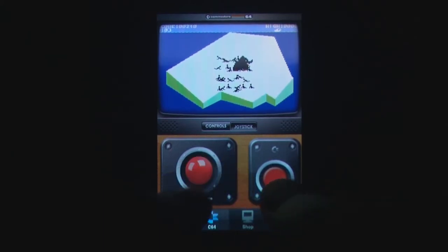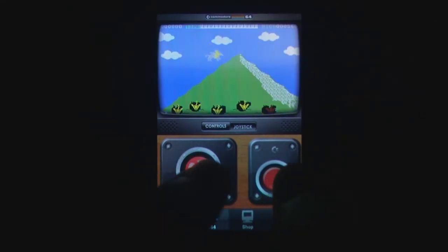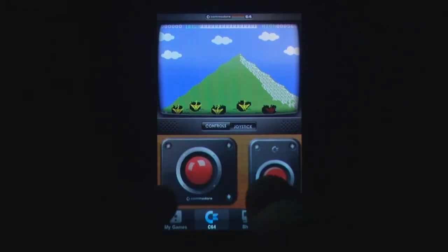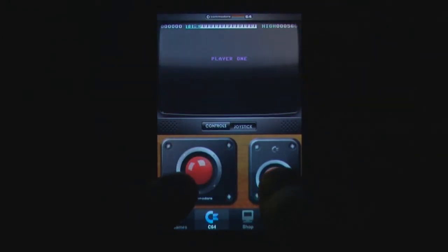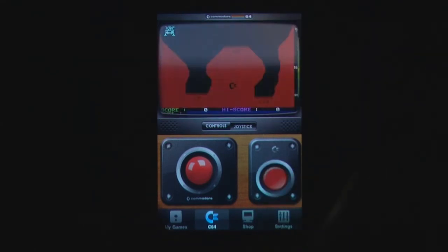Gameplay can be controlled in portrait half-screen mode, giving you access to a virtual keypad if the game requires, or in landscape full-screen mode for games that can utilize a virtual joystick. It's a shame that the 8-way joystick is imprecise, as so many games require quick movements, and even worse than this, in full-screen mode you're liable to obscure much of the screen with your finger.